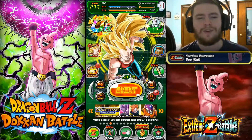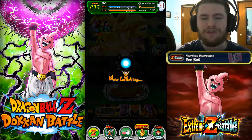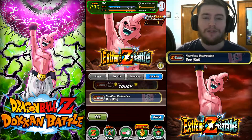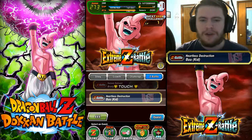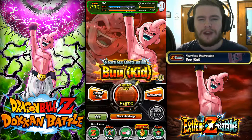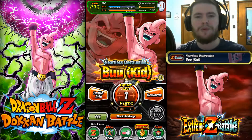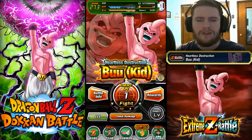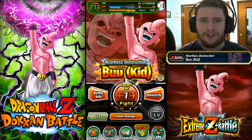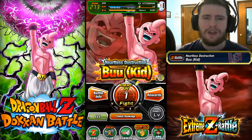Hello everyone, George of the Wind here and welcome back to Dokkan Battle. Today we're going to take on the other Extreme Z Battle — the Heartless Destruction Kid Boo. This is a Fizz unit, and since Boo is weaker to pure Saiyan category characters, I made a team strictly of pure Saiyans so we can do a little bit more damage.